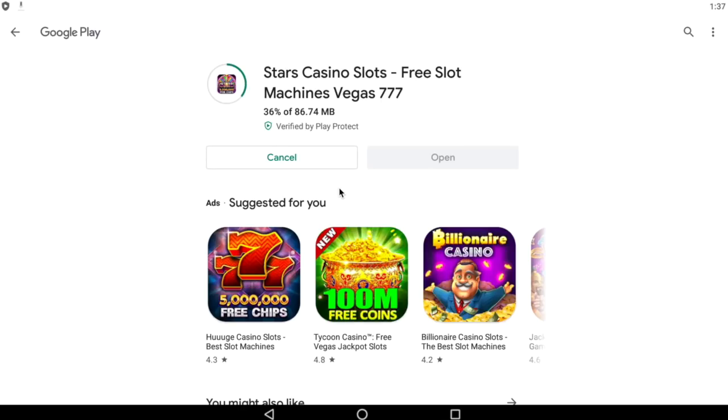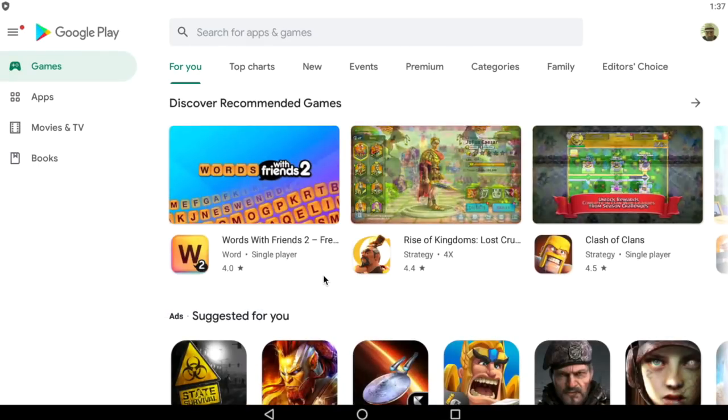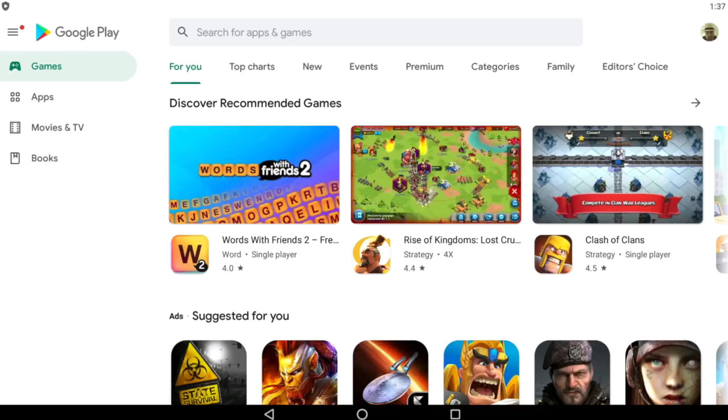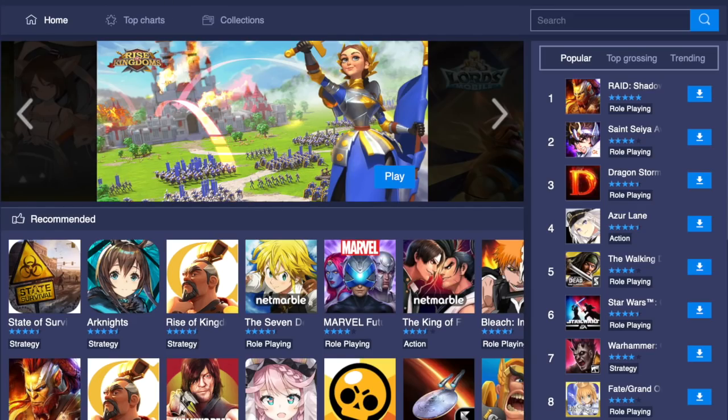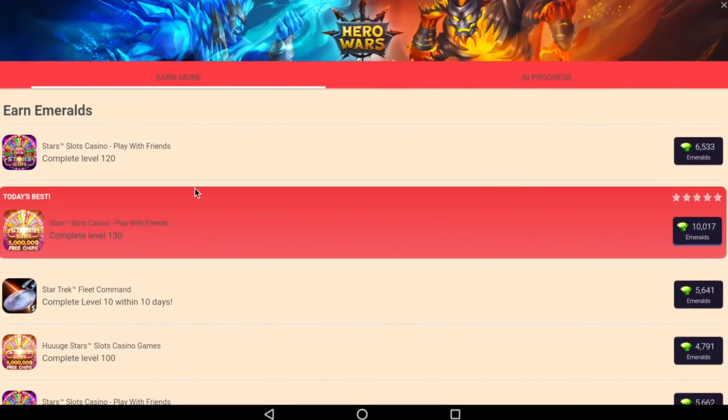So I'm going to make videos on the Lotus the Bob channel on how to complete these tasks effectively. You can see that today's task for Stars Slot Casino is to get to level 130. I want to do a video on the fastest way to get to level 130, and then I will report back either on my Patreon, Facebook, or YouTube channel about whether I did actually earn the emeralds and how long it took — just to give you, the player, an idea of how long it will take as a free-to-play player to earn free emeralds.